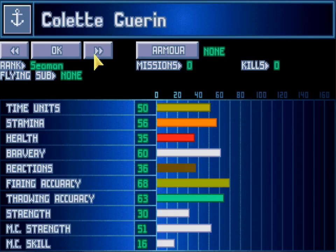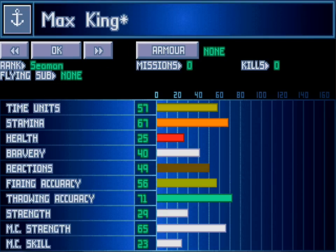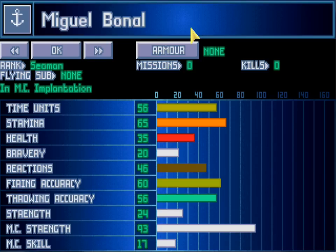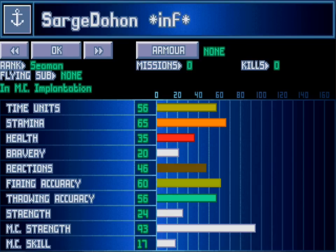What do we have here? Nothing, nothing, nothing. That guy was something — we sell him. Okay, 60 to 70 has to be excellent. He's not bad, we'll keep him. Strength is low. His accuracy is really high, okay, whatever. Sarge, Doharm. Welcome aboard to the XCOM.